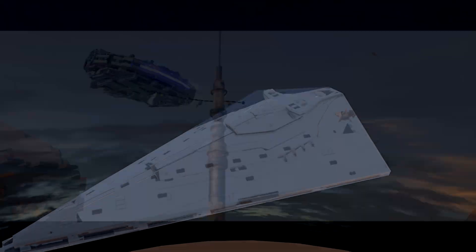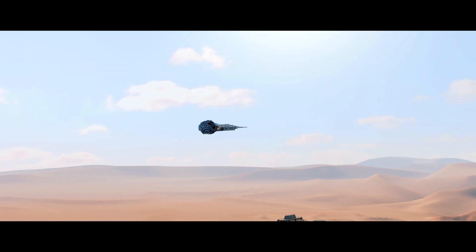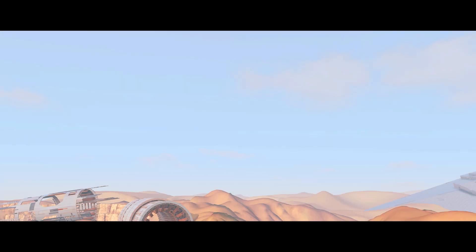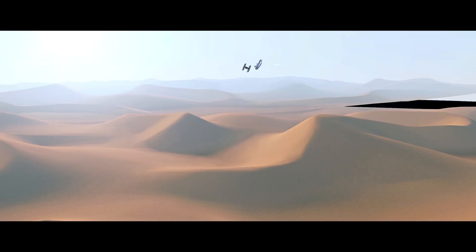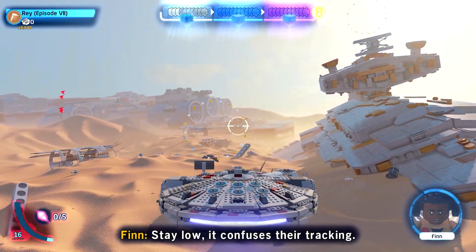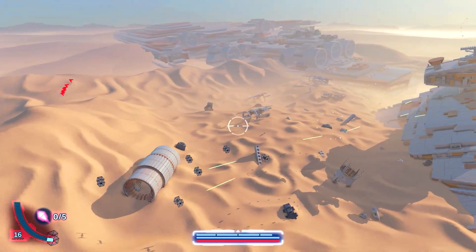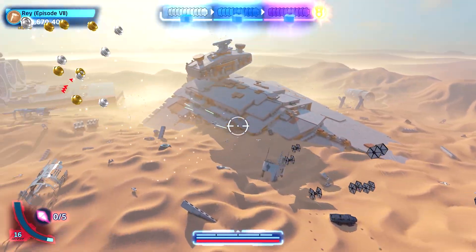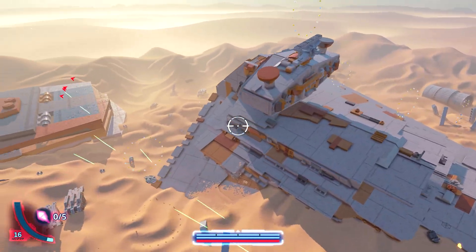We have the capital ship and we are now doing the Falcon flight mission. That Millennium Falcon model is pretty cool. Look at all those TIE fighters lining up behind us. It is similar to Nima Outpost but there are some big differences.